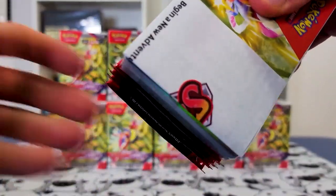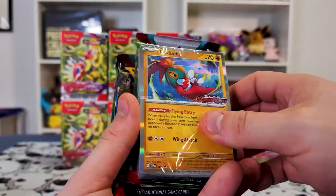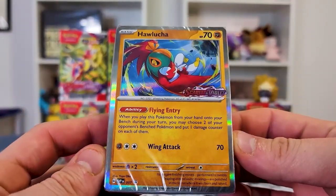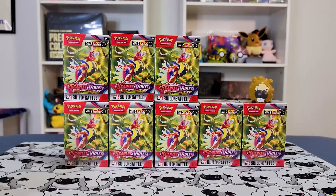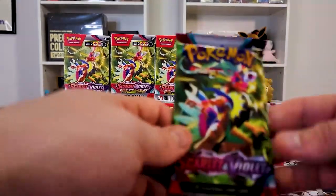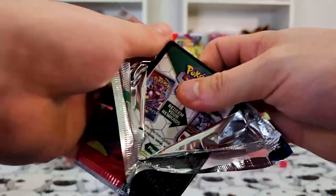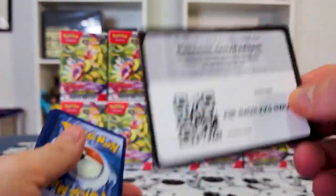Let's go ahead and see what else we get. Now we got the Hawlucha stamped card. In this case we should get all the stamped cards. I kind of wish there was a Meowscarada stamped one instead of the Quaxwell, but still very, very cool. Quaxwell was an awesome Pokemon — I just didn't happen to use him in any of my playthroughs.